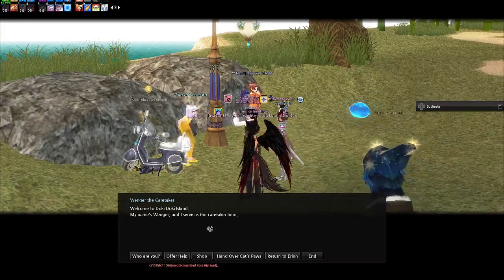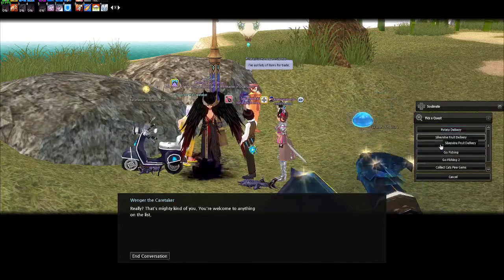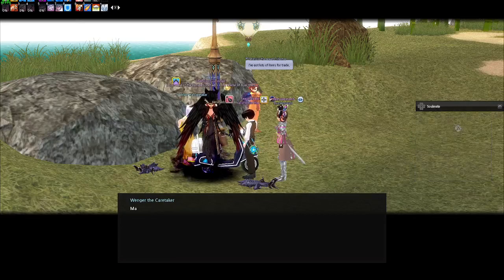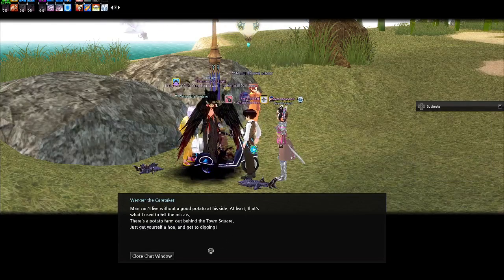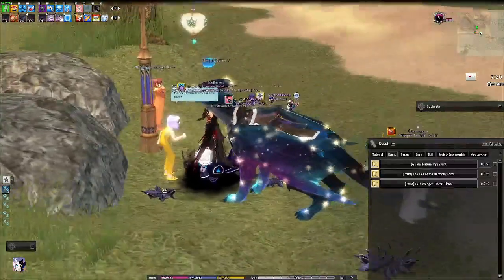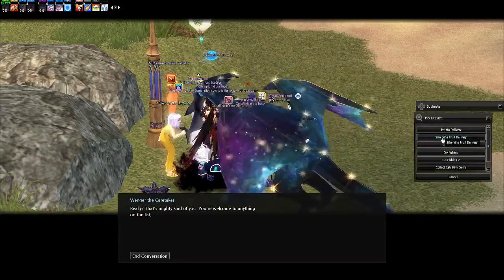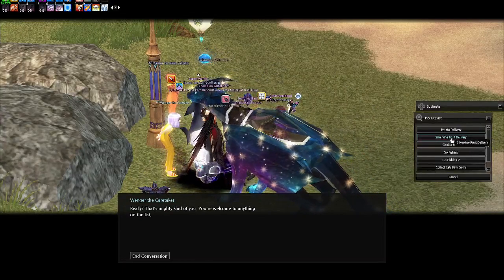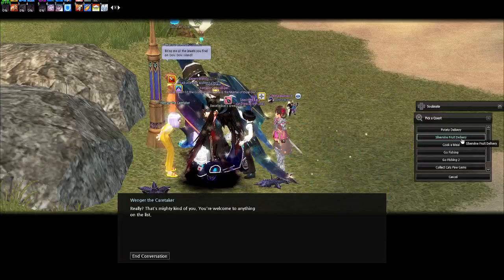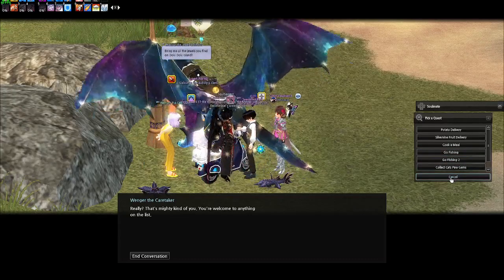You can talk to the caretaker again and offer to help, and a list of quests will pop up. There's a potato delivery quest where you need to bring him 30 potatoes. There's one where you gather silver vine fruit — you used to need 30 of these in past events, but now you only need to cash in 15, which is a lot nicer. And there are also quests for cooking, fishing, and collecting cat paw gems.